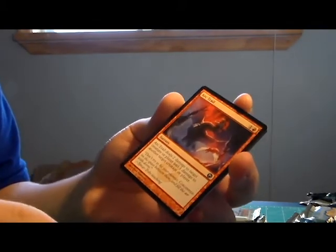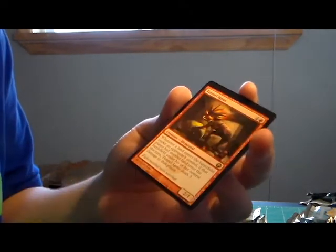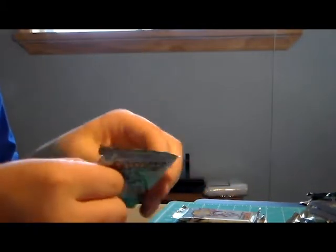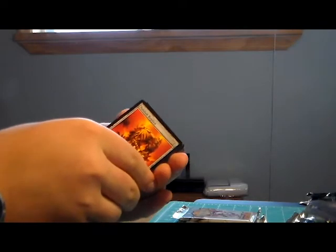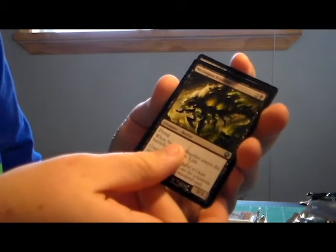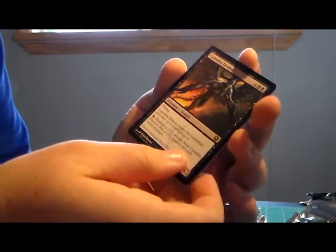Exsanguinate, Arc Trial, Inquisition, Tunnel Ignus, Mountain, and a lore card. Then: Necrogen Scuttler, Infiltration Lens, Trinket Mage, and a Carnifax Demon - I think that was also from the intro pack. A Swamp and a Rules Tip card. So far we have two packs locked - hopefully we can get a Mythic out of this one as well. Maybe a Wurmcoil Engine - that'd be nice. Or Koth or Elspeth - I don't mind really, but Wurmcoil Engine would do me nicely.